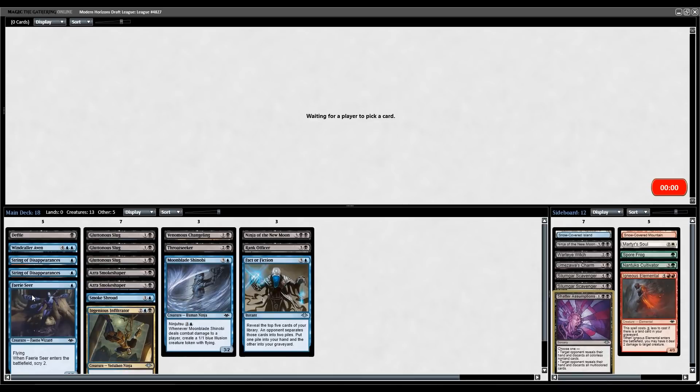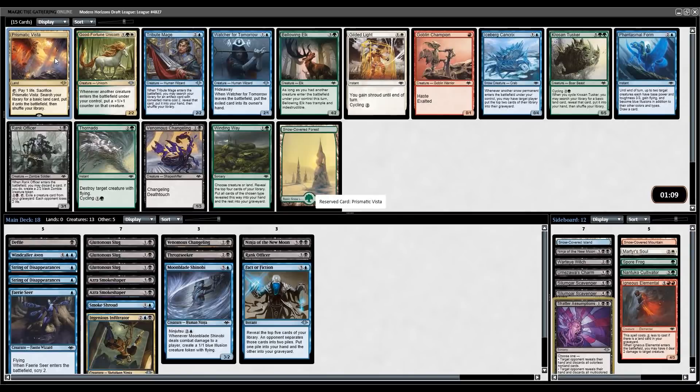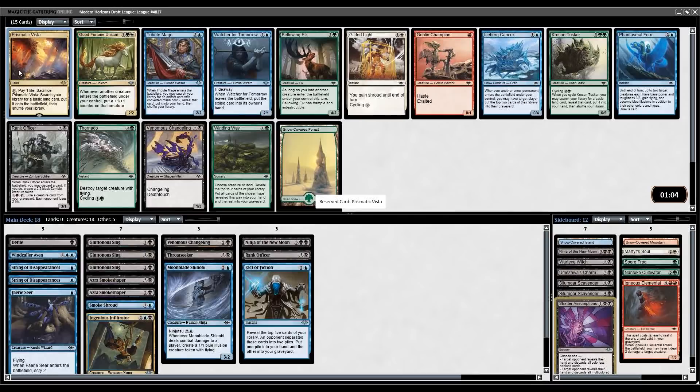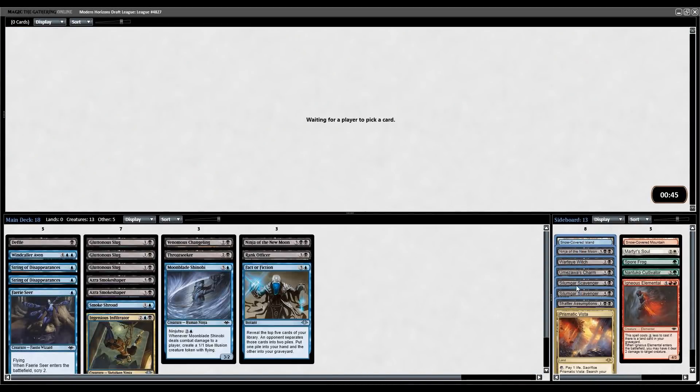Some more Defiles, Fairy Seers, Changeling Outcasts, Shinobis. Prismatic Vista — probably just have to take that card. That's like 15 or 20 tickets, which basically pays for the draft, so it's kind of hard to not take it there. Now if this was just some random rare that didn't do anything in our deck, I would certainly take the Watcher for Tomorrow as that card is just very good, but hard to pass up a Prismatic Vista — and it's not like it's not going in the deck, it definitely is. I just think the creature might have been a little bit better.